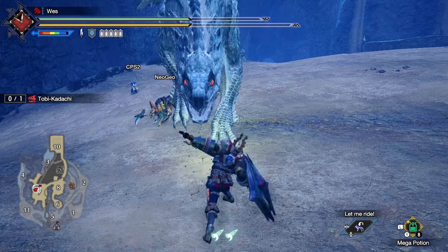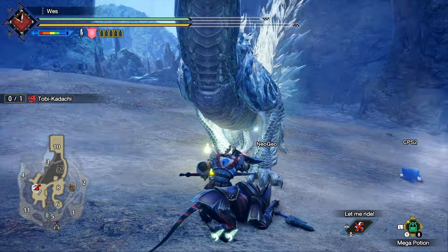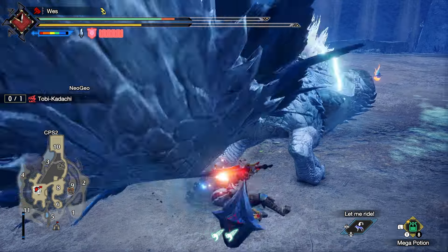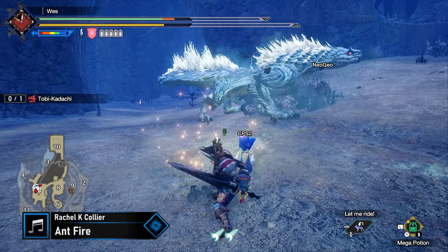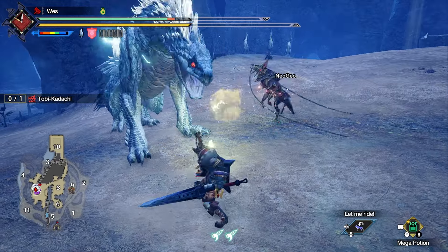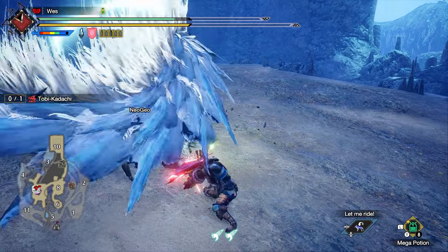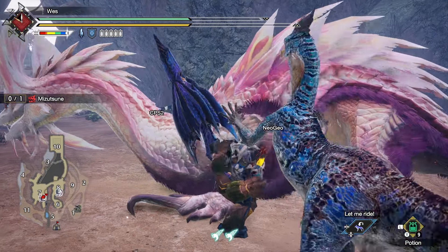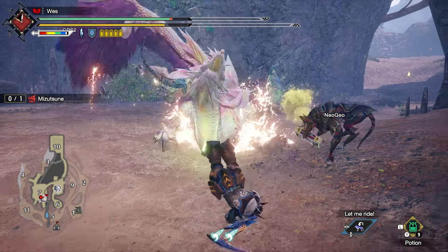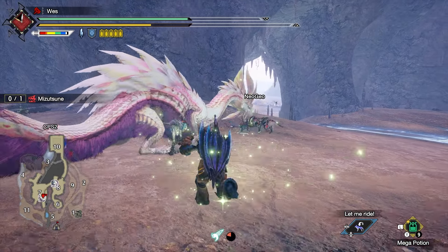Charge Blade will get benefits from Rapid Morph. You'll want to incorporate it to greatly speed up the transforming attacks of the Charge Blade as well as deal more damage. Rapid Morph is kind of rare on gear, so you can socket it in easily using decorations. You'll want to incorporate Artillery to increase your phial damage when using an Impact Phial Charge Blade, as well as Load Up for an extra phial. Your phial attacks cannot critically hit, so Affinity-based skills are lower priority. Artillery does not increase the phial damage of Elemental phials — if you're using an Elemental Charge Blade, skip Artillery.